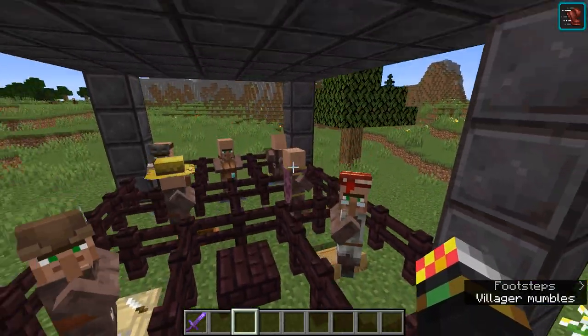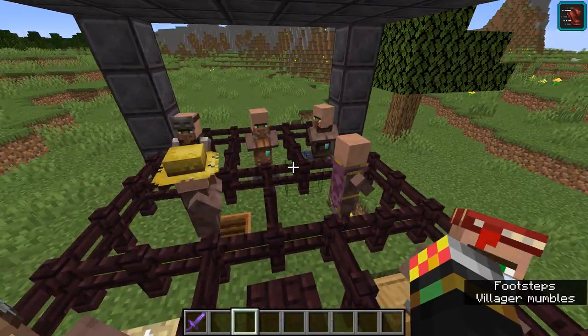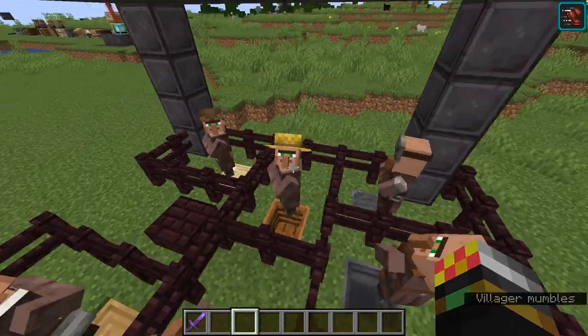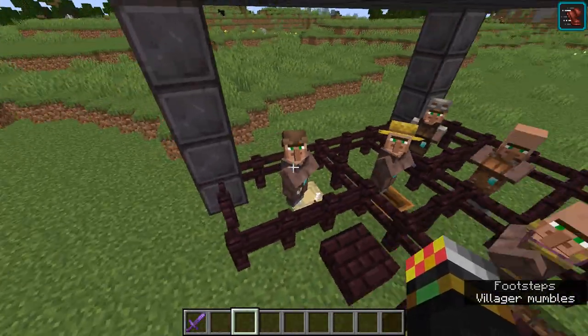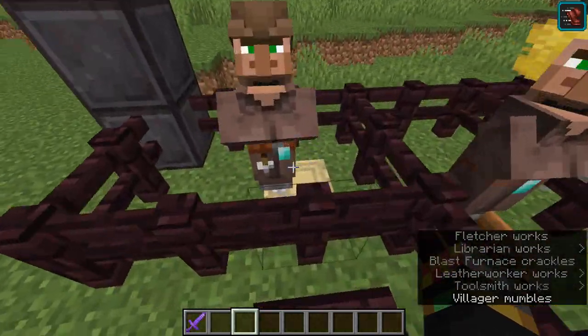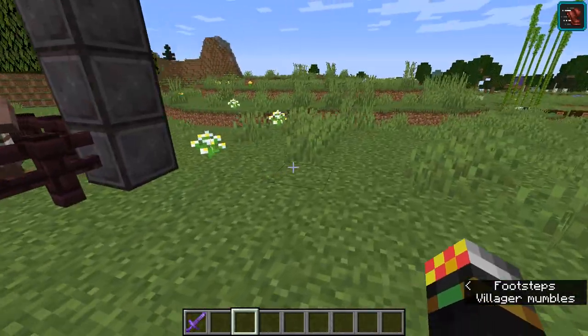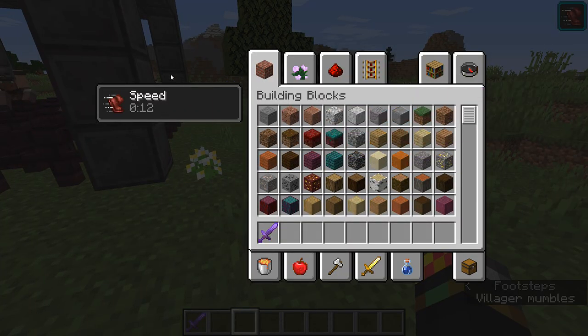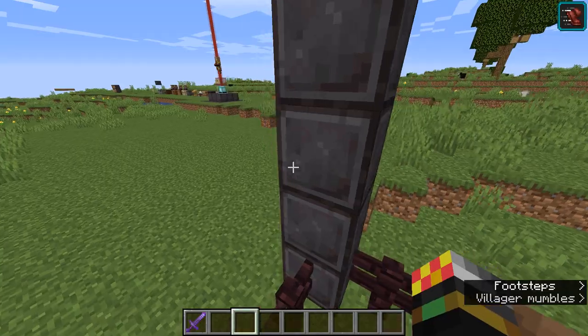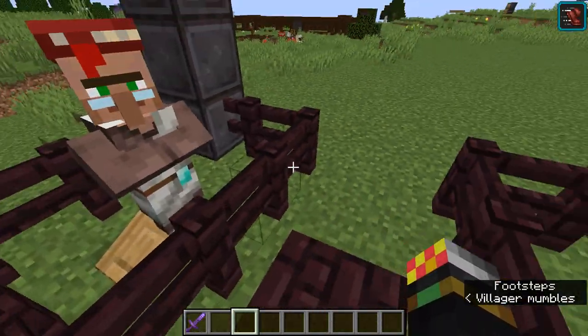There are seven villages over here. Each of them I have cured or zombified then cured five times, so now they're at maximum level — they absolutely love me. These trades you're about to see will happen all the time. If I hit them their price may go up a bit, but then it'll go back down.